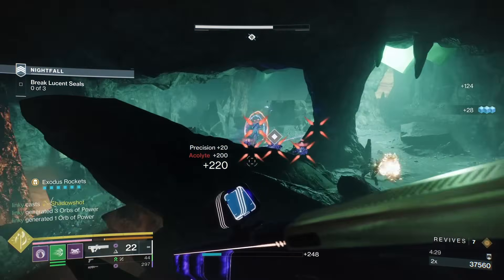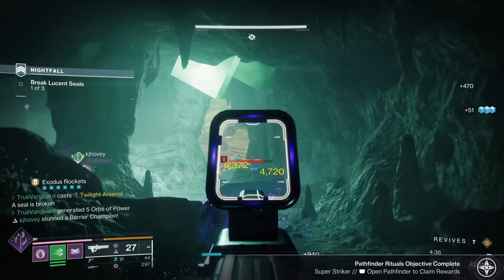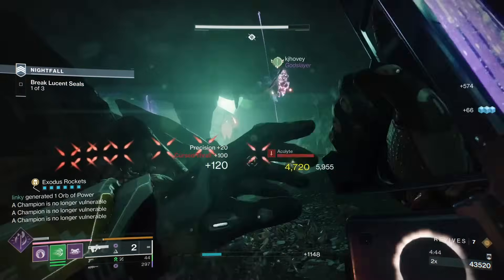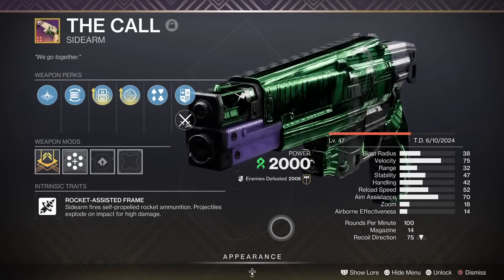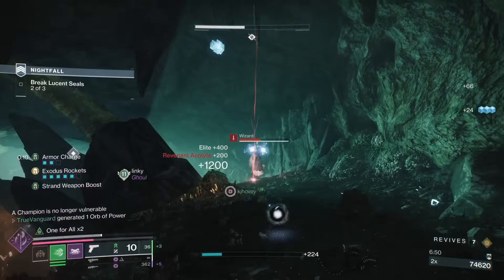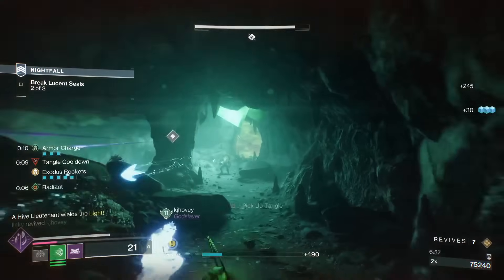Circling back to GMs, our focus here is definitely to be able to deal with the champions. I've got Anti-Barrier Pulse covered with the Graviton Lance. Since there's a lot of void shields in this week's Grandmaster Nightfall, I've got Unstoppable Sidearm covered with The Call Rocket Sidearm — mine has Lead from Gold and One for All for general add clear and solid ammo economy. And I'm running Suppressor Grenades for overloads if I'm in an activity that has them, though this week's Grandmaster doesn't, but you can still use the grenade to suppress the various Lucent Hive mini bosses as well, because some of their supers can be a real pain.